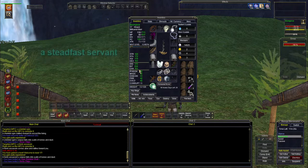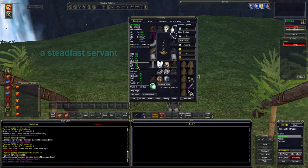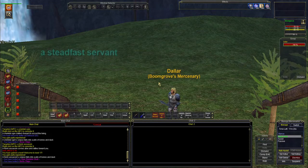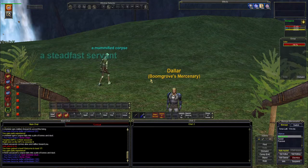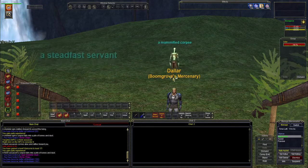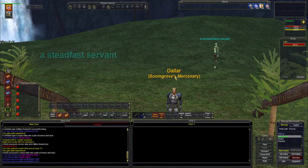711 hit points, and we're still sitting at 224 intelligence, which means we're not at the soft cap yet — that's something we'll want to work on. Let me flip over and check what my level 17 spells are. We get some pretty good spells at level 17, so we will be picking those up.